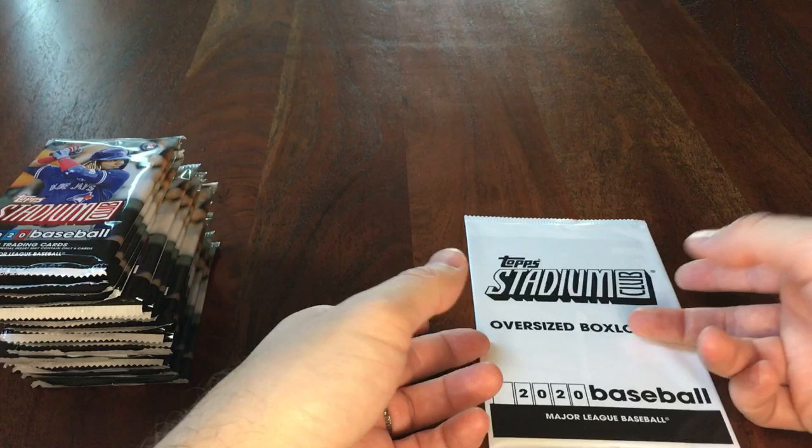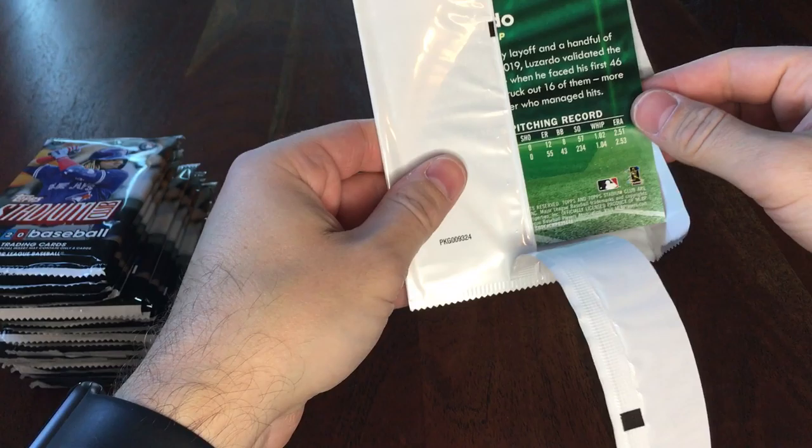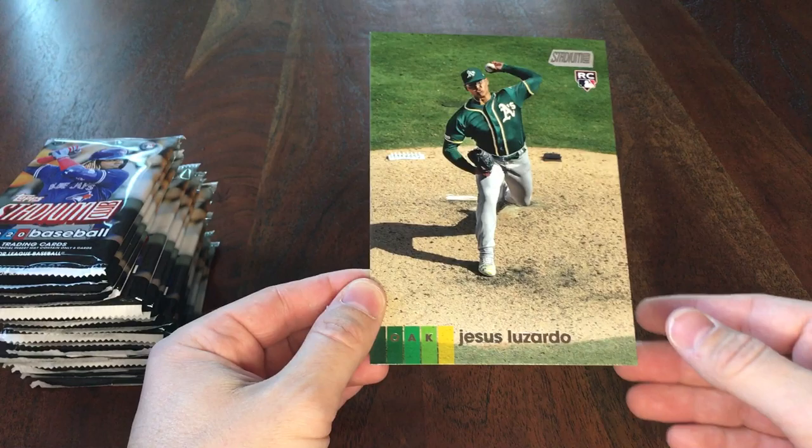Let's go ahead and do this one first. I think I already got a Tatis one. Max Scherzer. It's like an Oakland A — Jesus Luzardo. Just the regular. Kind of cool.